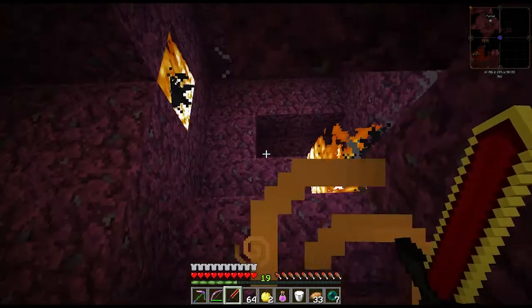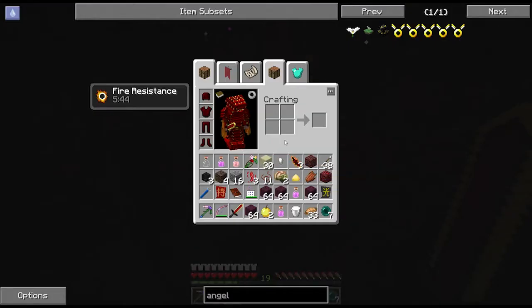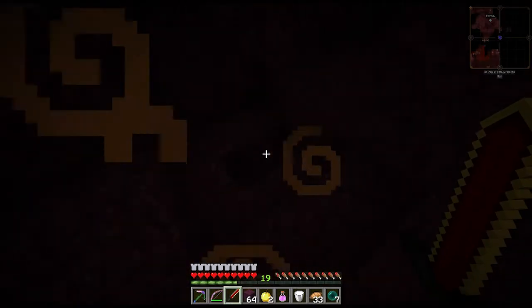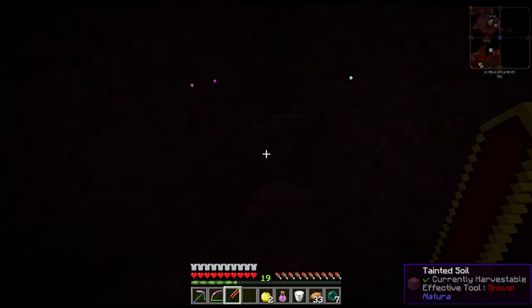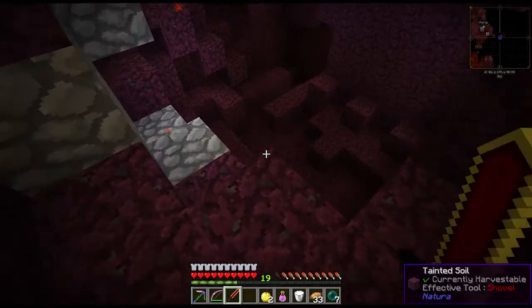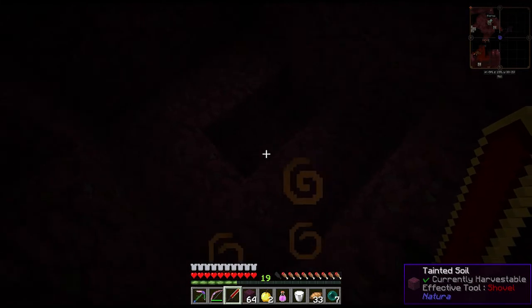What's going on — not even a nether star? They don't burn up, so I should at least get another star. What in the world is going on? I got no nether star... no division sigil. Did it fly somewhere else? No — that sucks, guys, it really does. That really bums me out.